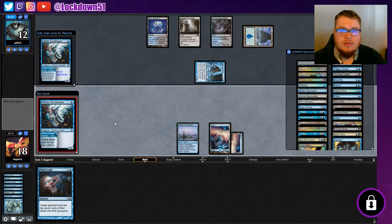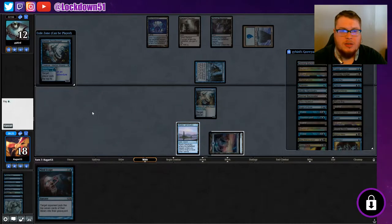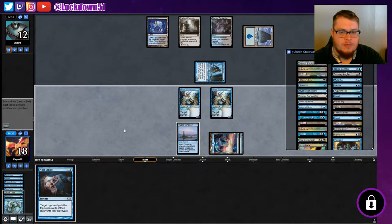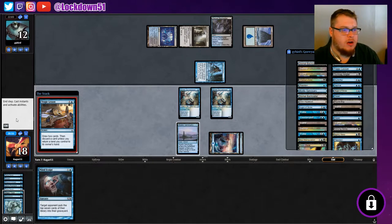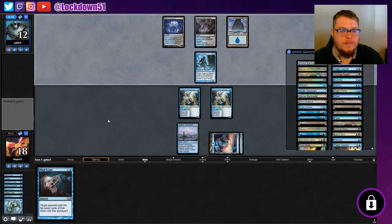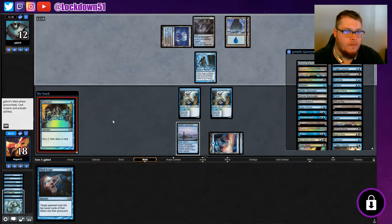I don't think we put down a blocker just yet. I haven't seen a Duress or anything yet. I'm going to wait until they tap out to cast the Mind Sculpt — I'm not going to play into a counterspell for a Mind Sculpt. We'll just pass the turn. They're going to draw some cards — Preordain.